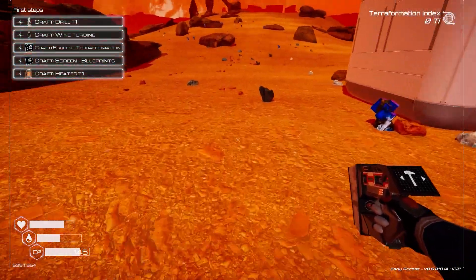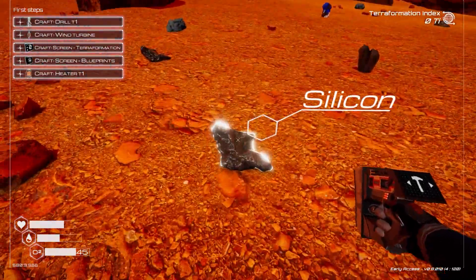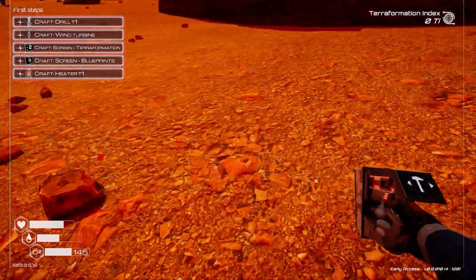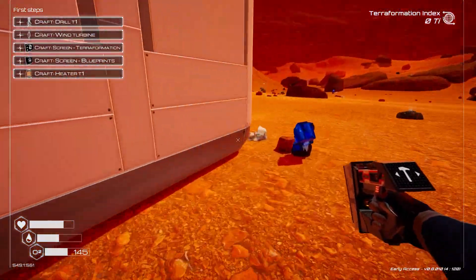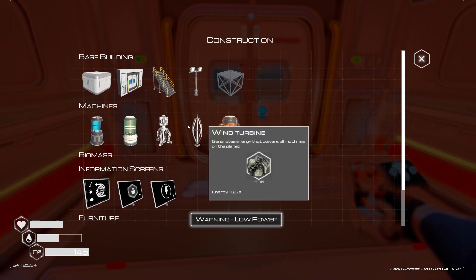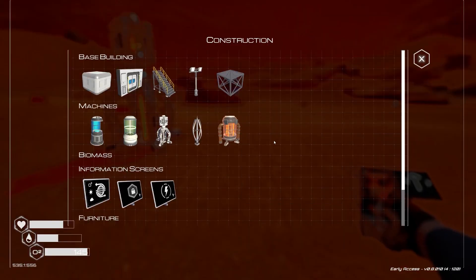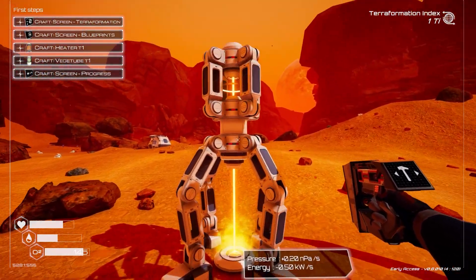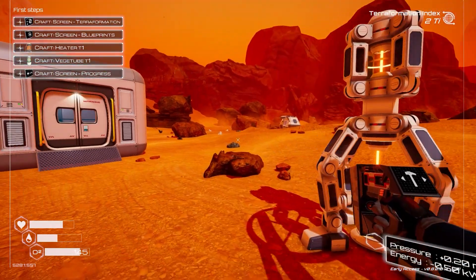We're looking for titanium — it's kind of like a little bulbous shape, looks a bit like iron but not really. We can make another one but let's just get the drill going. We put the drill down, put the wind turbine down — this thing is pretty big. It works wirelessly. So here we are: we're making more pressure, it's using energy, and the wind turbine is giving us two energy.